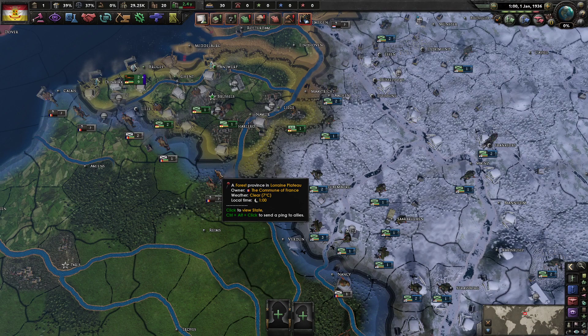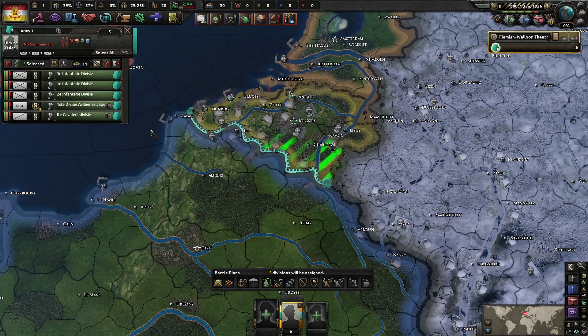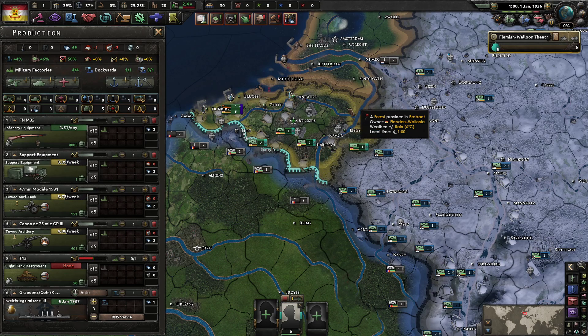We're going to be joining the Entente because this is a possibility — Belgium is able to join the Entente in Kaiserreich. I don't think I've ever actually seen it happen, but we're going to try to make this work. Hopefully it goes okay. I have no idea — it might end up going really really poorly because Germany might invade us.